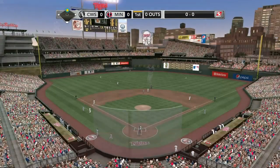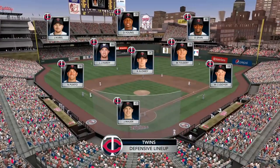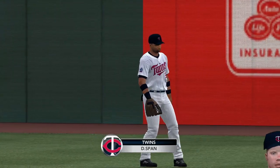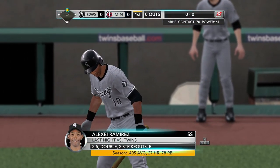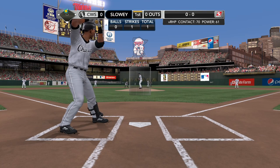We'll take a moment to show you how the Twins will stack up on defense. Denard Spann has great athleticism in the outfield and really shows he can run down balls in the gap. He has great range out there and the ability to get the ball back in quickly. He's some kind of defender.